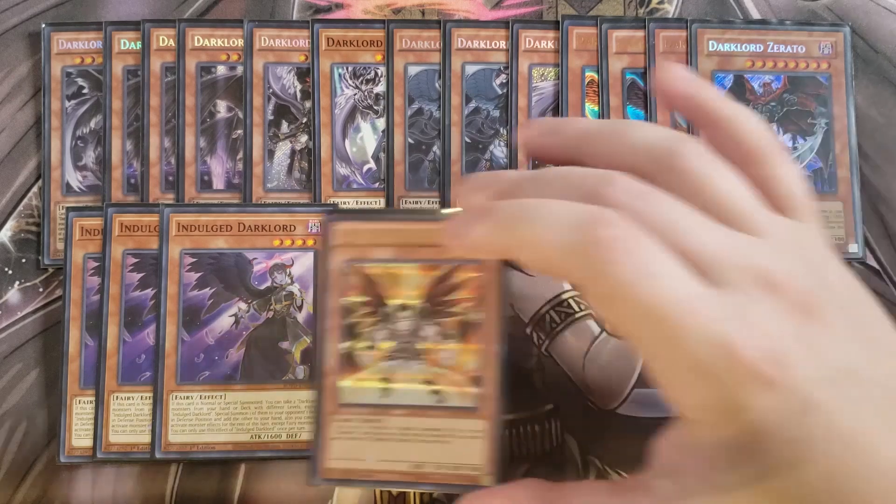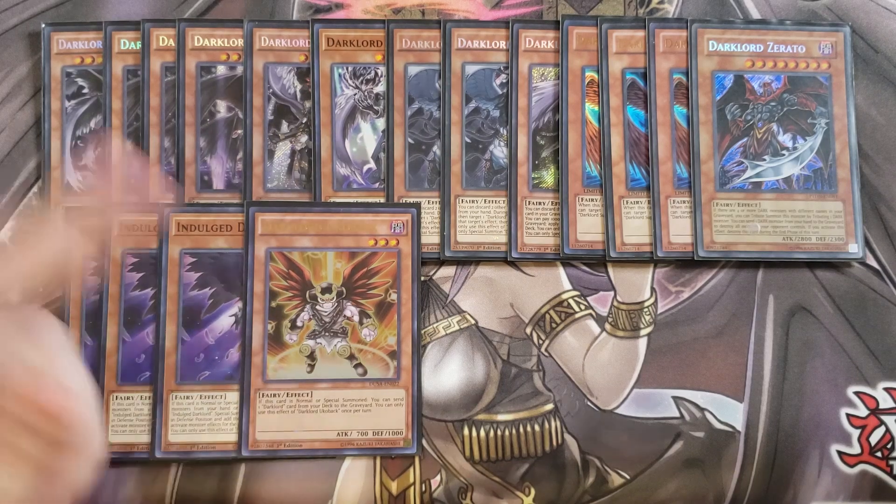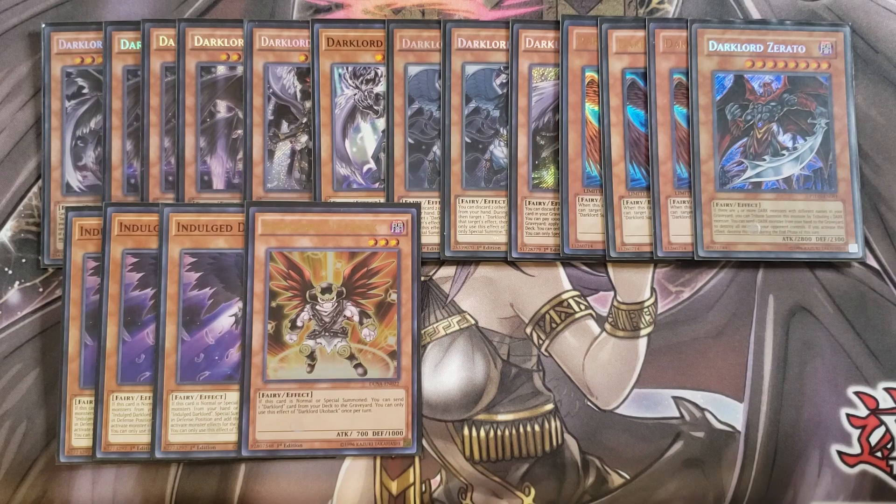We then play a single copy of Ukabak. Ukabak is the card you sometimes give to your opponent — it has low attack and defense points, which is nice especially going first when you don't want to deal with a 2900 beat stick when your opponent switches Superbia to attack position. If this card is normal or special summoned, you send a Dark Lord card from your deck to your graveyard. I usually use this with Indulge to give it to my opponent so they get a 1000 defense point monster. And sometimes against stuff like Dragon Link, you can use it to clog up your opponent's zones.